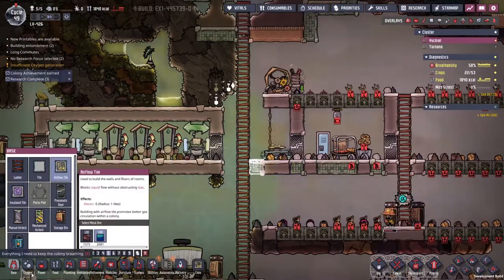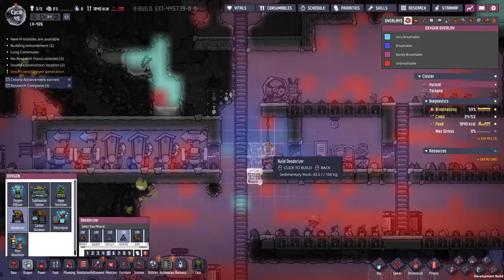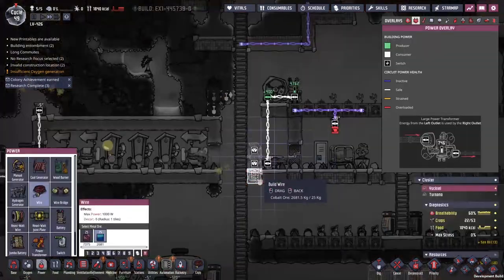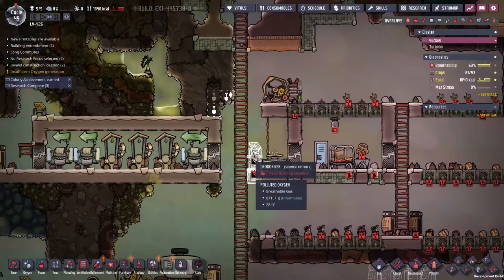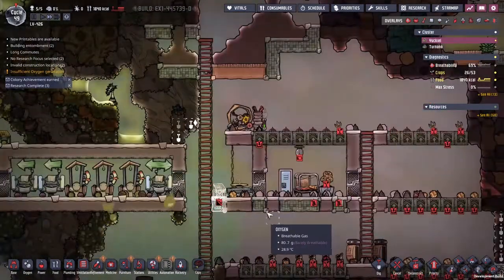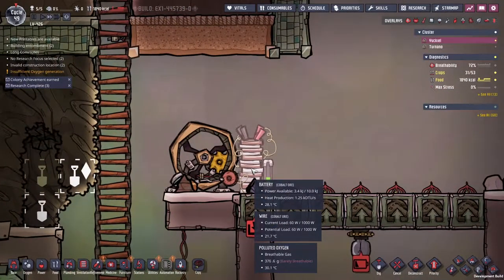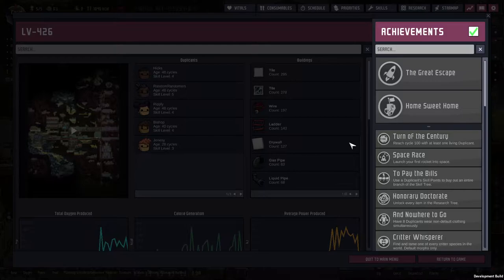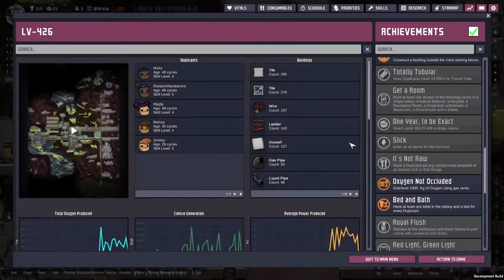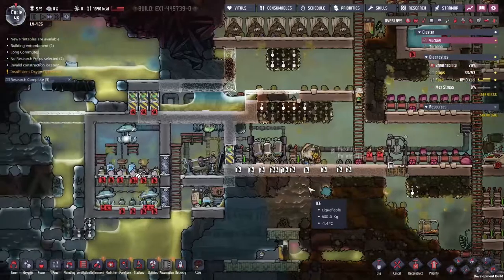I'm going to build a cheeky temporary airflow tile there, get a deodorizer out, and go across with my power there. That should also help clear all that up. And another achievement — which one did we get? Oxygen Not Included: distribute 1,000 kilograms of oxygen using gas vents. I think that's a new one. We did a thing, guys.